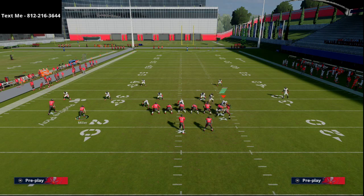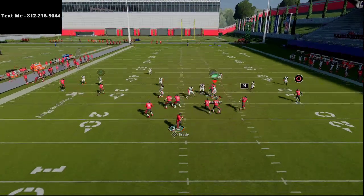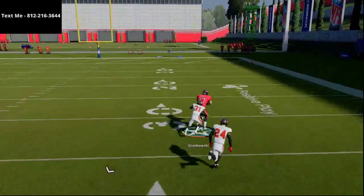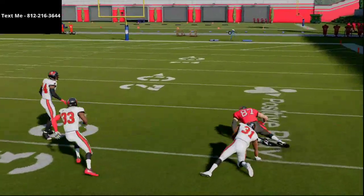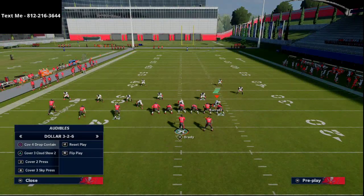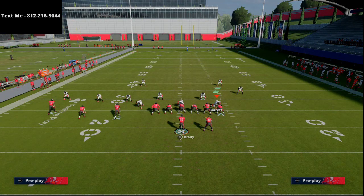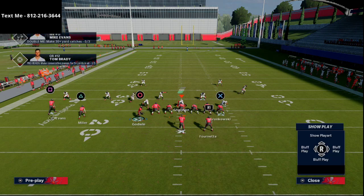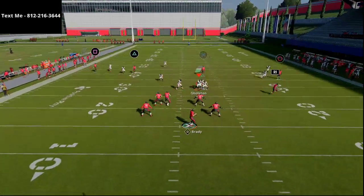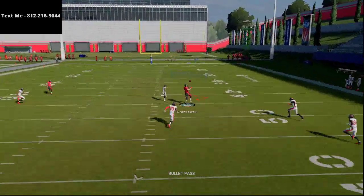The motion snap timing is critical — snap him right about here, just wide enough so the outside corner commits to him. Pass lead it to the right and you're off to the races. This works even better in MUT because you'll have someone like Vernon Davis with 90-plus speed there, making the run after the catch really important for this offense.